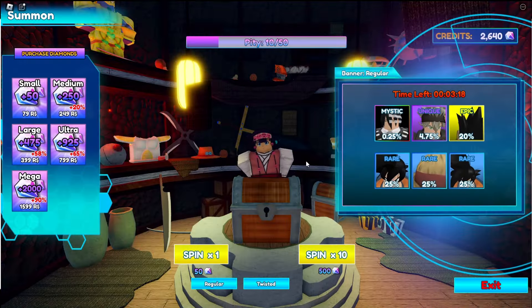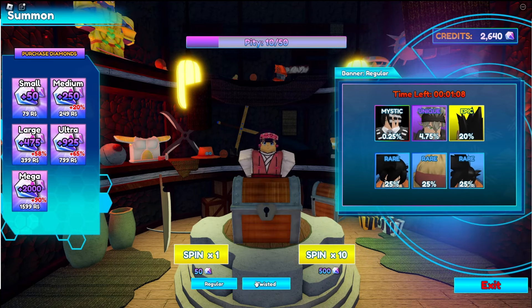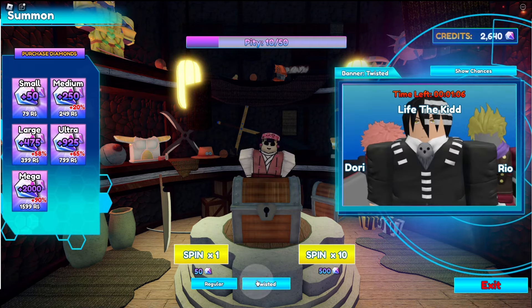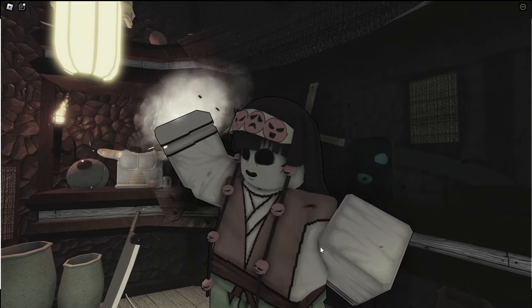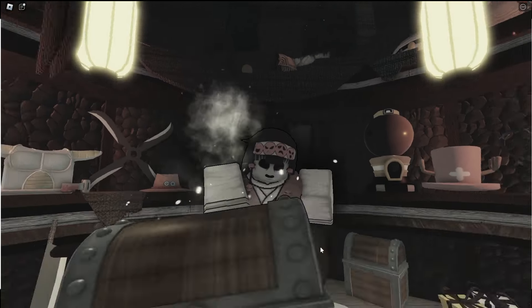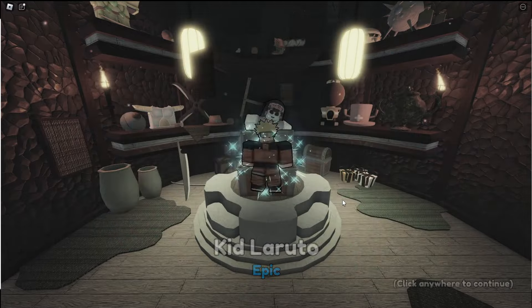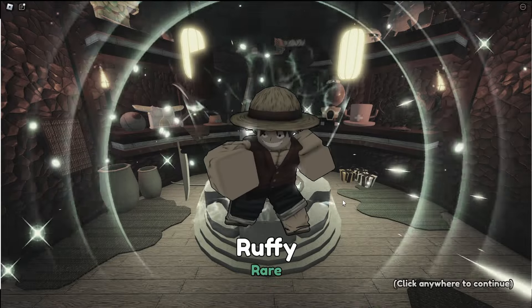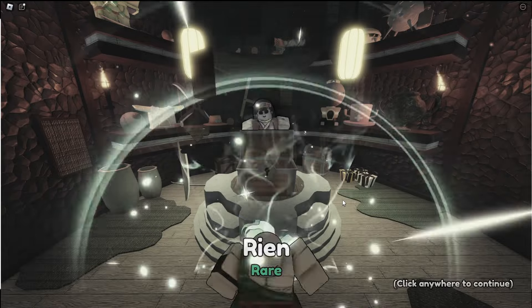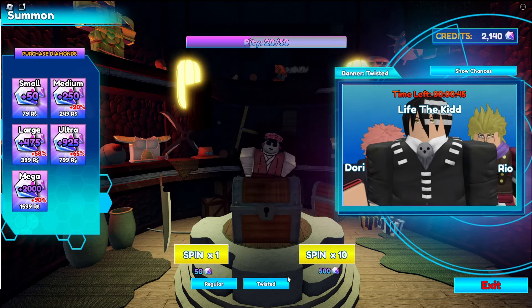We're gonna summon. Actually, we're gonna wait — I guess it's better to get unique. We'll do one on the twisted banner. Chi, Sakura, Naruto, Tien, Sakura, Goku, Luffy — are we seriously only gonna get rares? That kinda sucked.